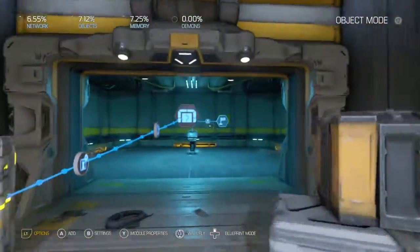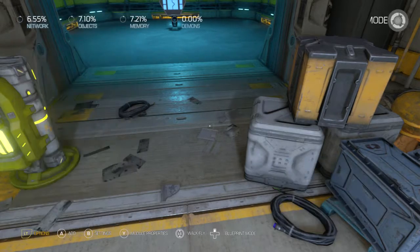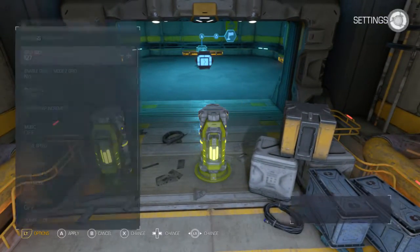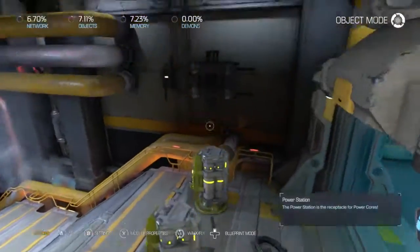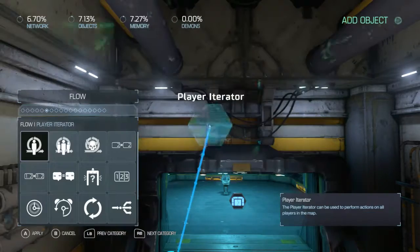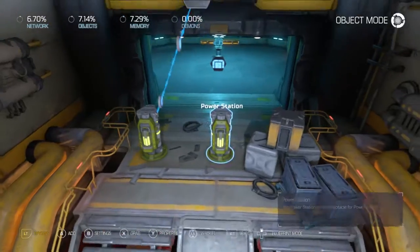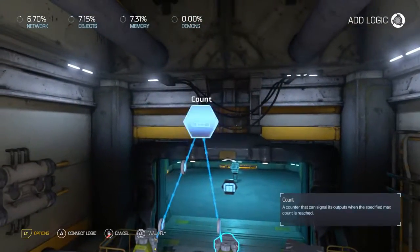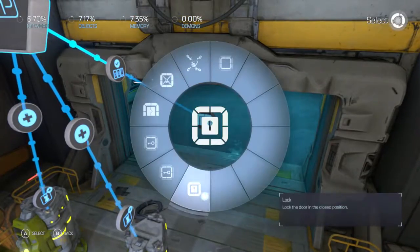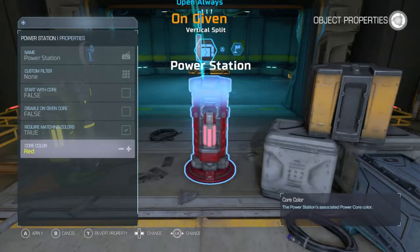Actually, let me show you one more thing. Let's say you want to do multiple locks for one door — you have to have two of these things. Copy that. One given — add a counter. Add. Set this to two. And we're going to add to that — count reached — open. We're going to make this for a red core.